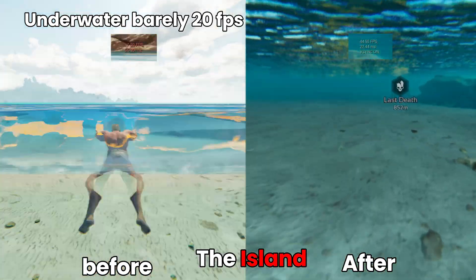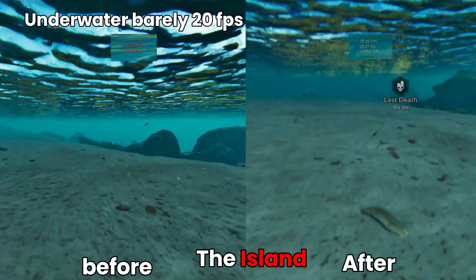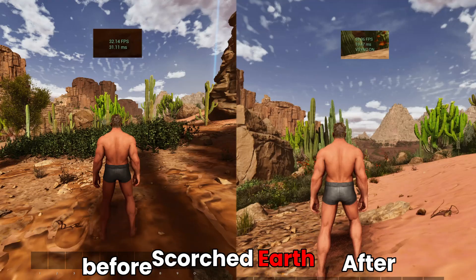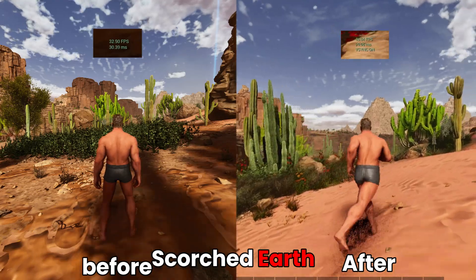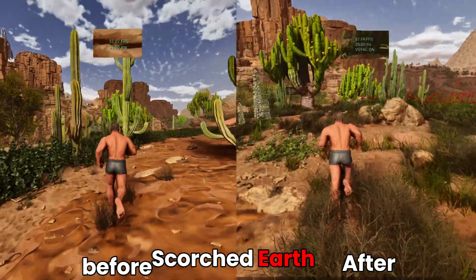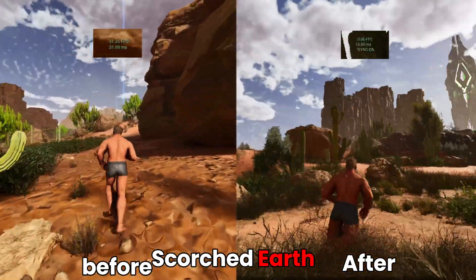They promised 80 and it's fair to say they delivered. I have 40 FPS underwater as you can see here. On Scholarship, solid 60 FPS on the whole map. Scholarship is the best map for performance.